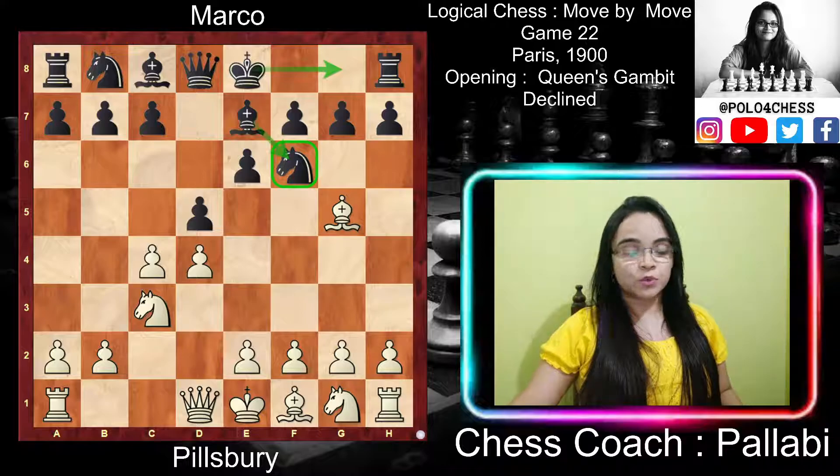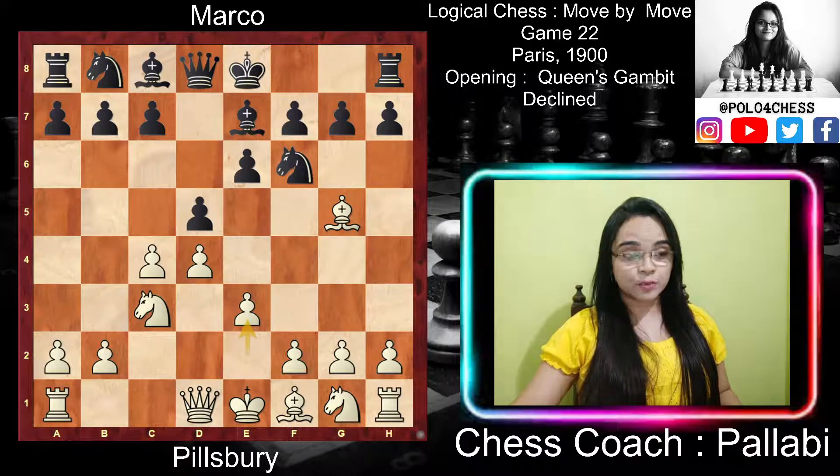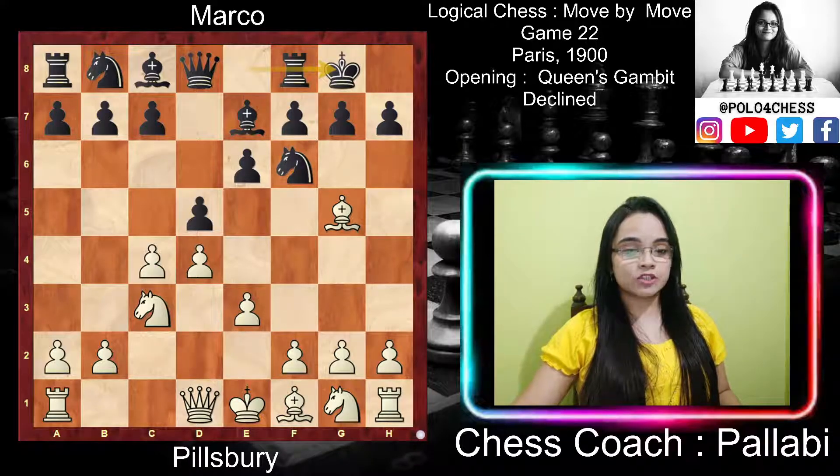Black played Be7, developing the bishop close to home, neutralizing the pin and making way for castling. White played e3, strengthening the center by supporting the d4 pawn and making way for the f1 bishop, which protects the c4 pawn. Black played short castle for king safety and activation of the h8 rook. White replied with Nf3, developing towards the center, controlling the e5 square and supporting the d4 pawn. Both knights are now keeping an eye on the central squares, with the f3 knight eyeing e5 as an outpost.